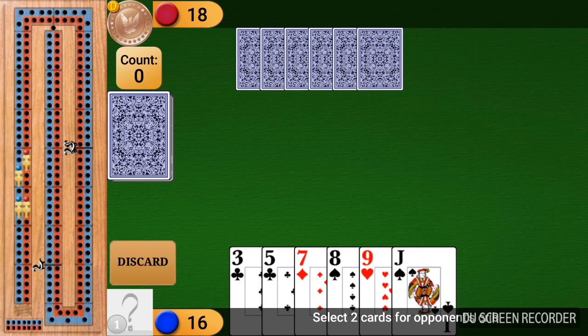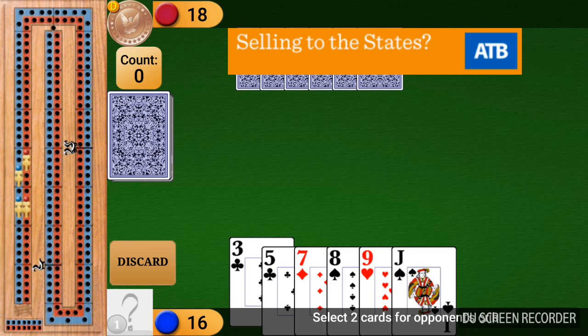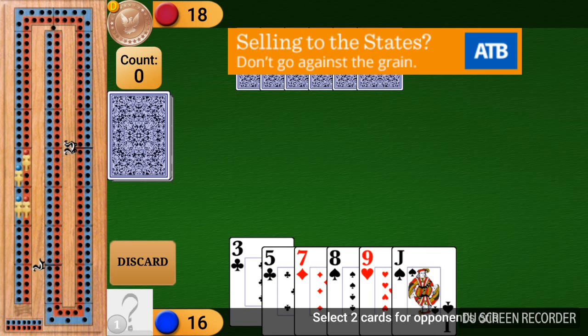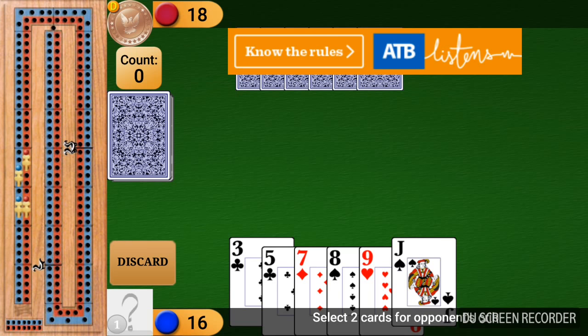You mark the score on the cribbage board. It appears that my opponent is slightly ahead of me, 18 to 6. Let's play one more hand — now it's 20 to 6. I need to select 2 cards for the opponent's crib. I'll get rid of the 3 — I want to keep the run of three. So I'll throw away the 3 and the Jack.